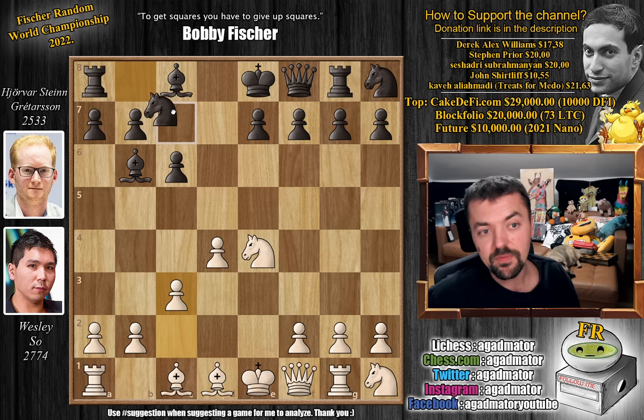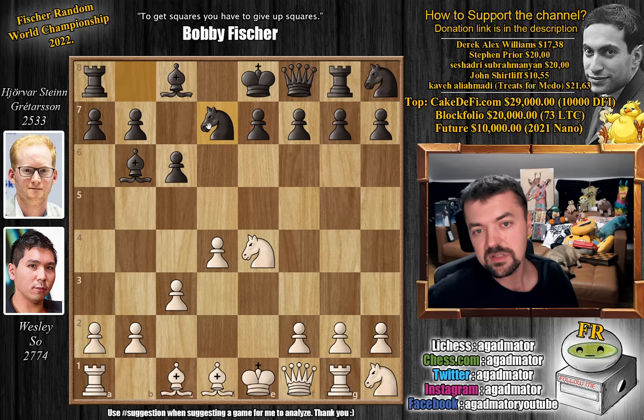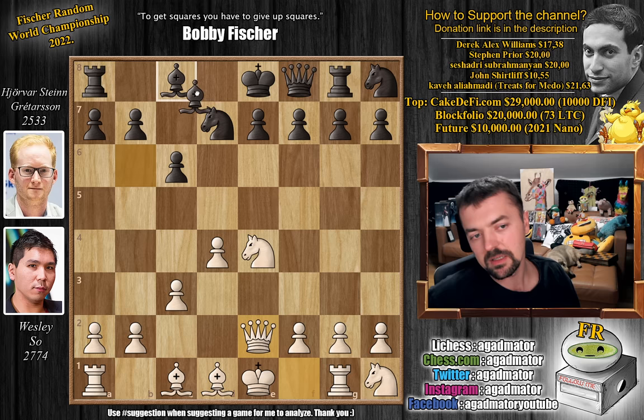We have queen to e2. And knight to d7, even though it's only move 5, is already a move that should be categorized as a mistake — it gives white already a winning advantage. After Wesley's queen to e2 move, you can see it's very, very hard for black to actually move his pieces. For example, if you have something on d8, this is already checkmate. So you have to be very, very careful on how you play this.